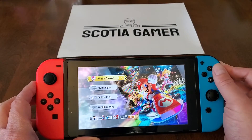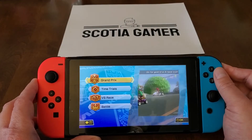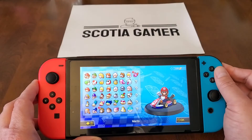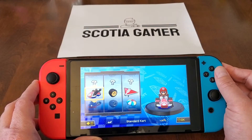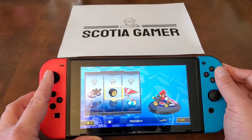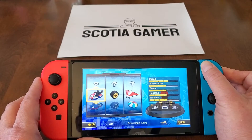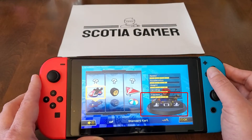So the screen in question is after you've selected your course mode, your speed, and your character. The game gives you a chance to pick your kart options. When you're on this screen, go ahead and hit the plus key, and that's going to bring up a menu of some additional options.